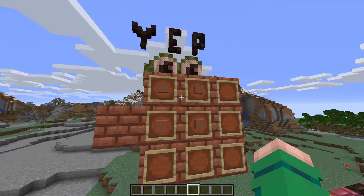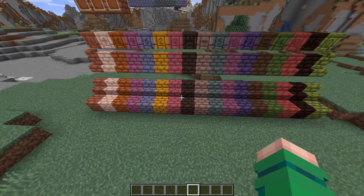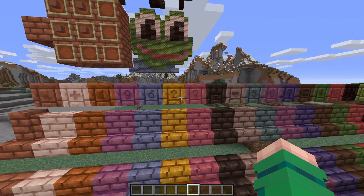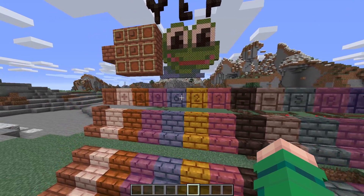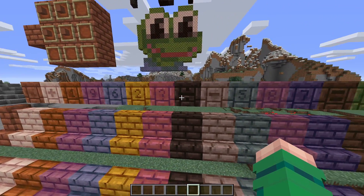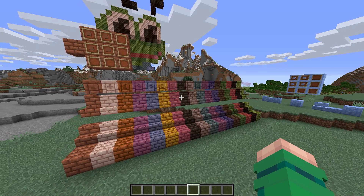There are terracotta bricks — craft them with four terracotta, and you can do the same with other colored terracotta. You get the blocks, stairs, slabs, walls, and chiseled variants. The chiseled ones have numbers on them — one through nine and zero — as well as symbols like plus, question mark, division, minus, and equals. More stuff to build with.